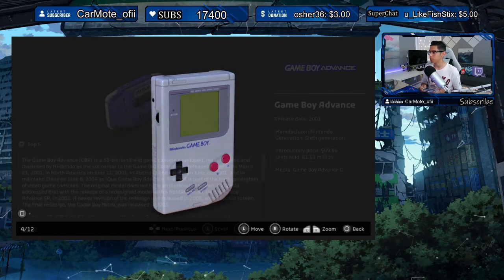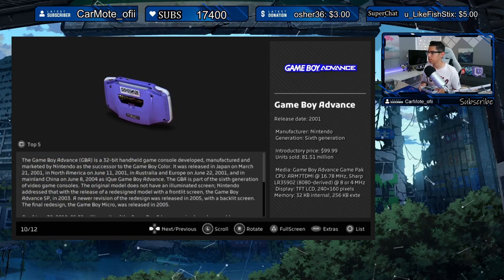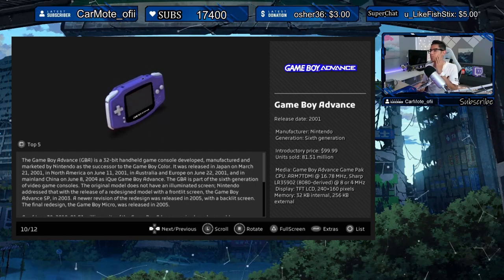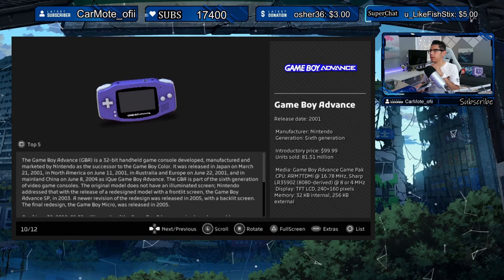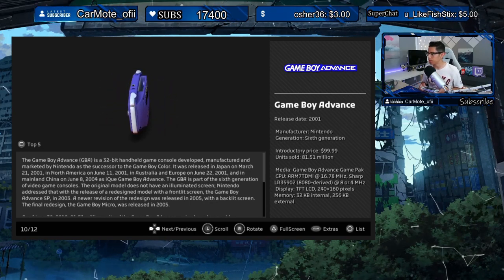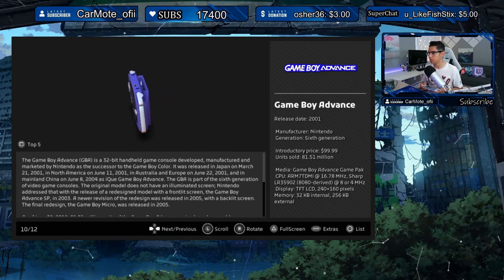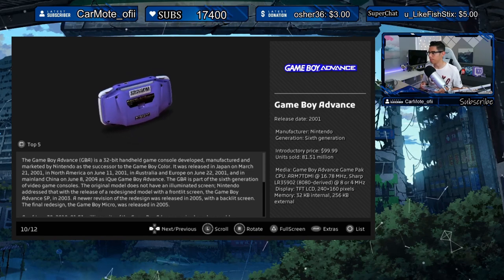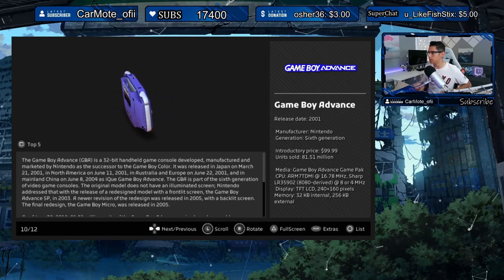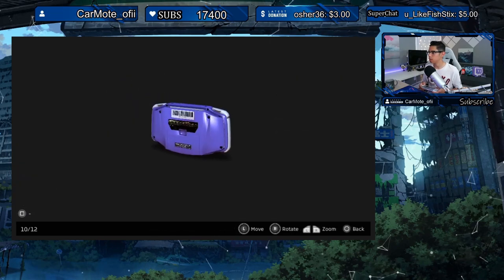Back to the Game Boy Advance: released in 2001, 6th generation, intro price was $100. Thinking about these prices takes me back to when I was a kid — my parents didn't buy me this, it was too expensive. We grew up with a lot of used stuff, so getting a Game Boy Advance at the time was crazy. 81.51 million units sold.